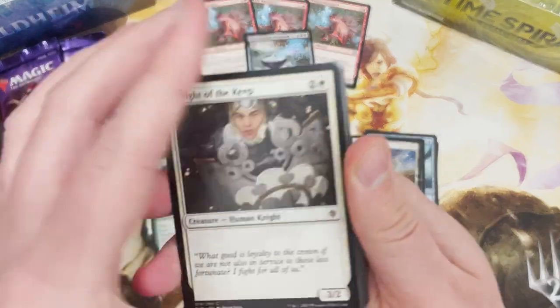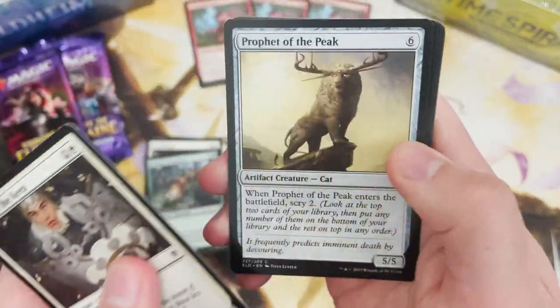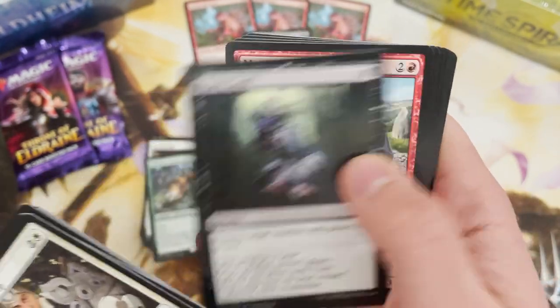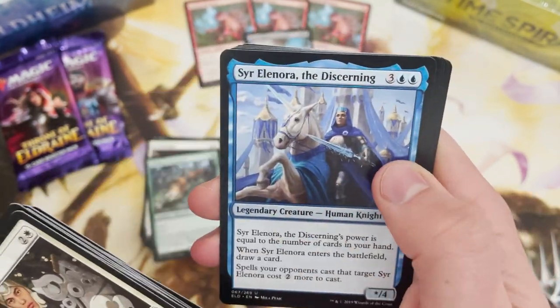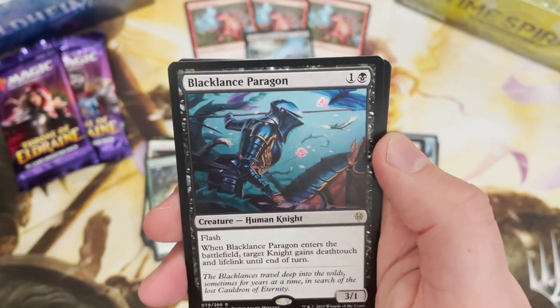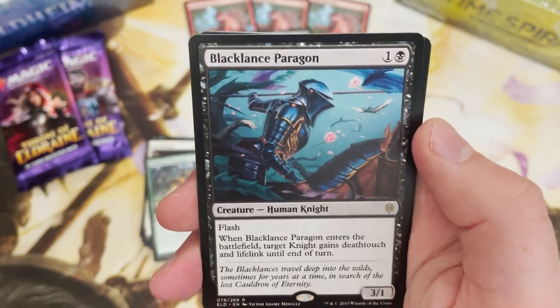We need three mythics in a row to even make that four mythic quota - crazy. Deafening Silence, Frogify, Black Lance Paragon - blooming heck, what a box.